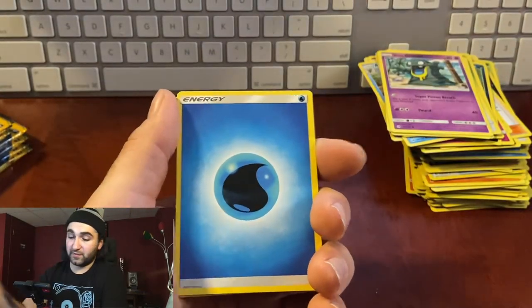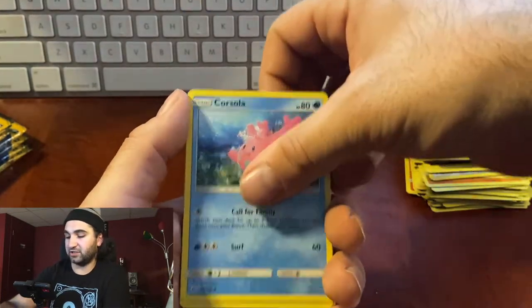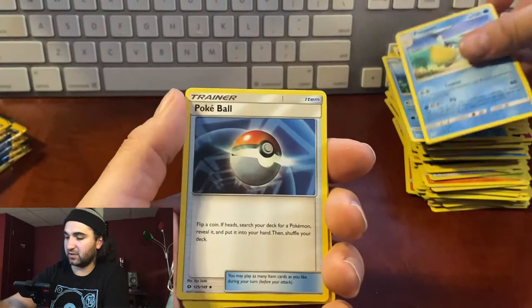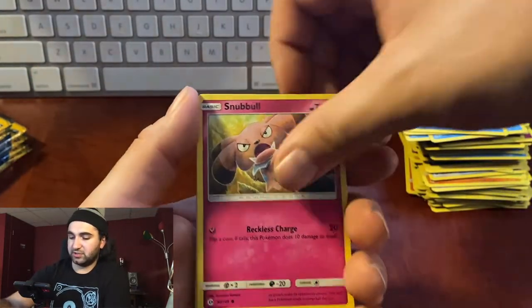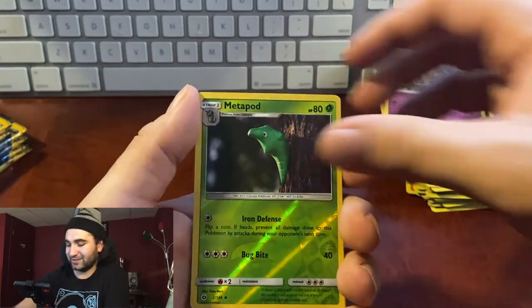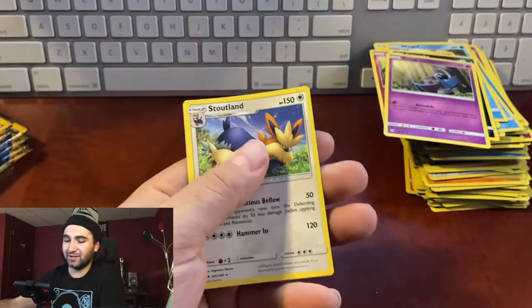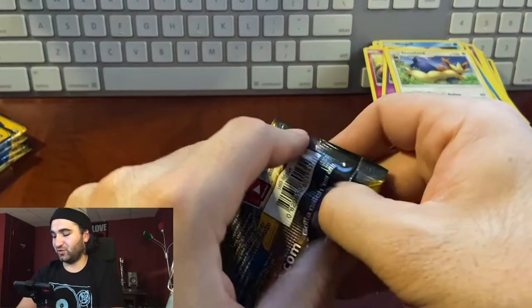I think we're going to have to do a Vivid Voltage box next week. Pack twenty-nine: energy, Corsola, Poké Ball, Lilipup, Wingull, Snubbull, Carvanha, Zubat, reverse hollow Metapod, non-hollow Stoutland with the Fu Manchu mustache.